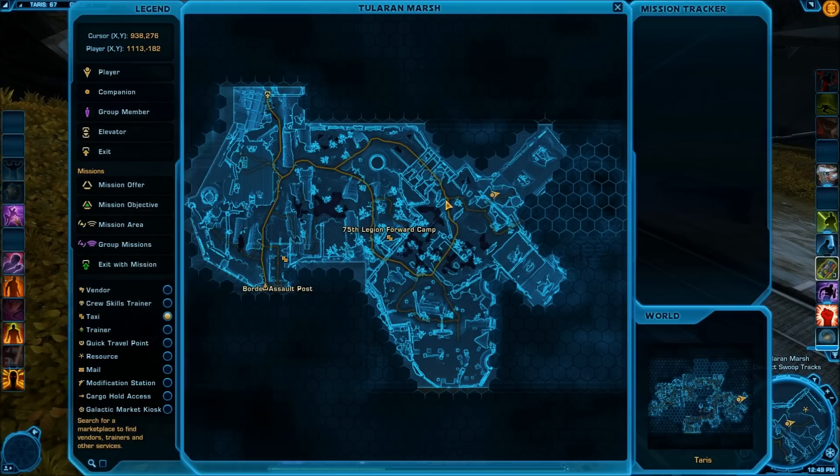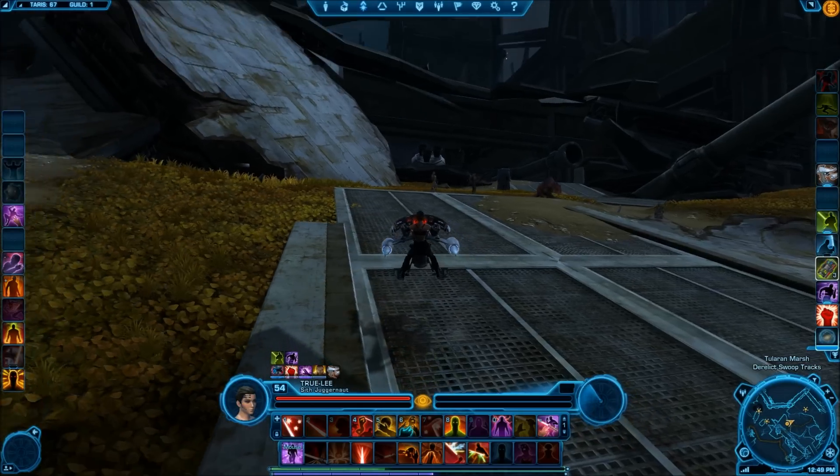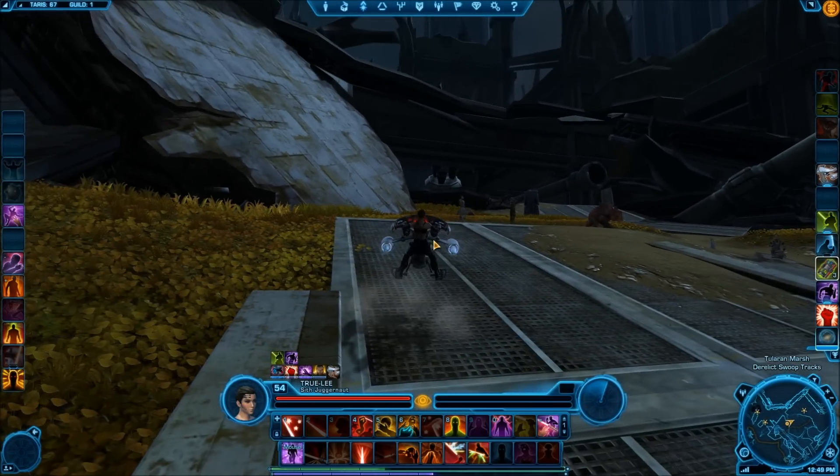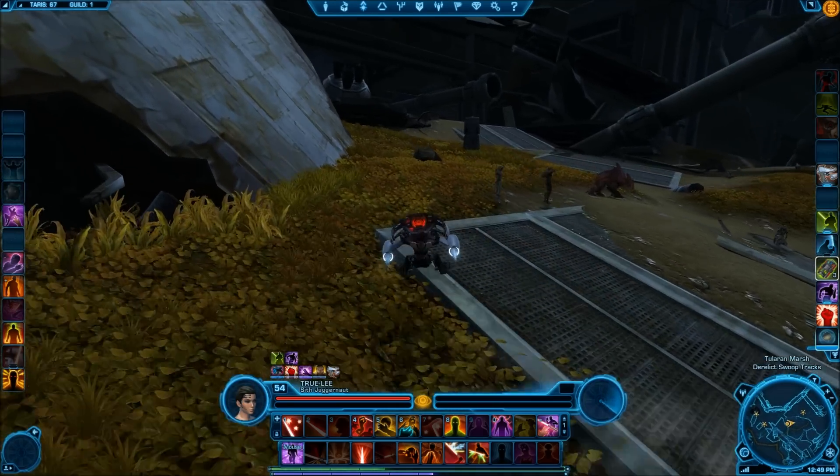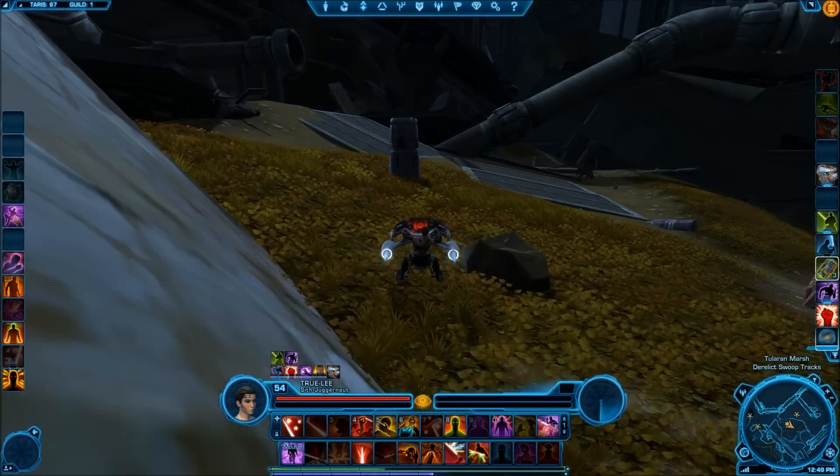The second Datacron is a plus four to Aim and is also located in the Tulleron Marsh area. This one is located just to the northeast of the 75th Legion forward camp. You can see where I have my character located. What you're looking for is this particular area — you can see sort of a piece of a downed building, and what you're looking for is this pipe over here.